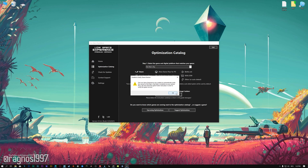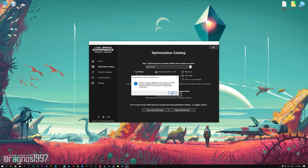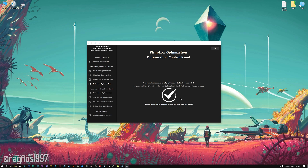Now, if the Low Specs Experience does not automatically detect the game installation location, simply select the game installation directory, press OK and the optimization control panel will load. When the optimization control panel loads, simply select the optimization presets and resolution you would like to render your game at. This is something you will need to experiment with on your own in order to see what works best for your system. Once you decide which optimization presets and resolution you are going to use, press the execute optimization button and then start your game.